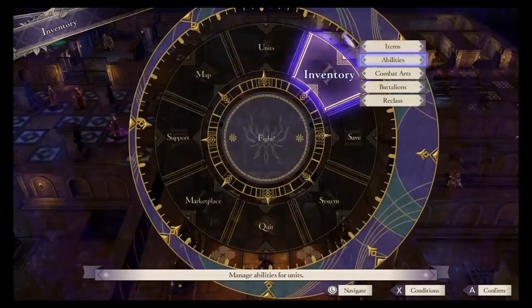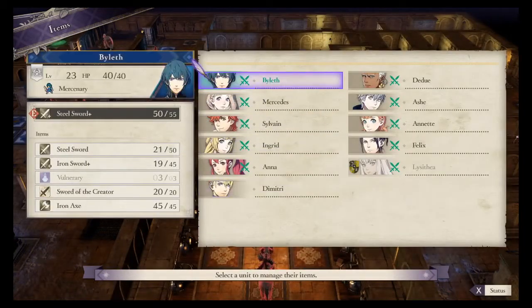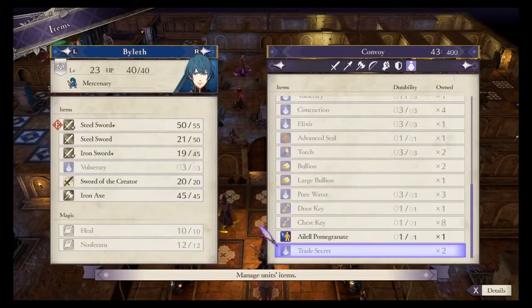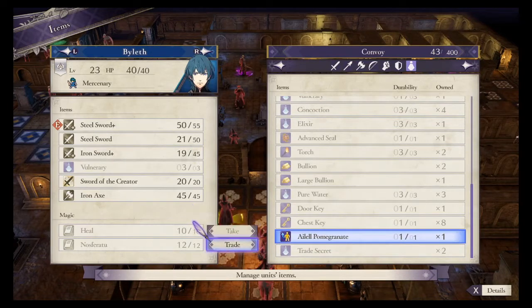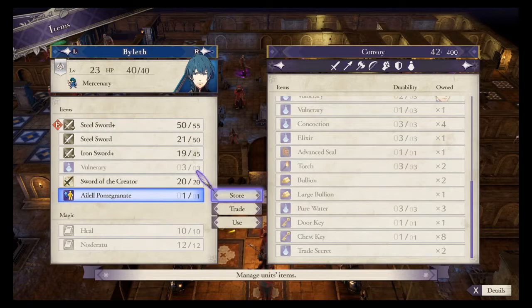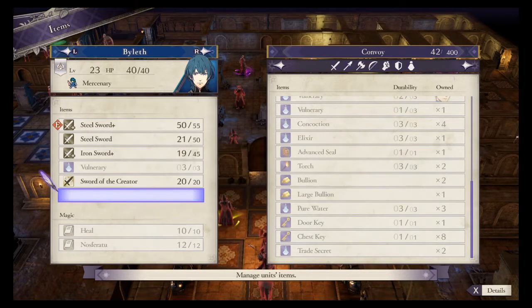I think that will actually do the trick. So for now, let's go to our inventory. I think it's a good time for Byleth to use that Pomegranate. Trade the Iron Axe for it and use it up. Greater crit chance now.